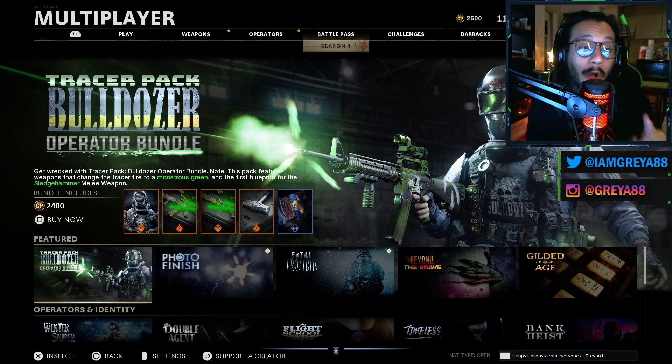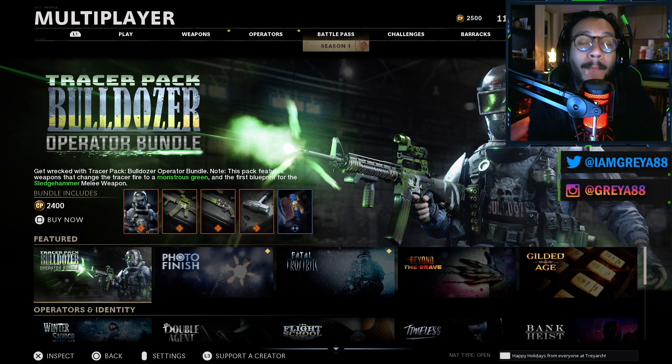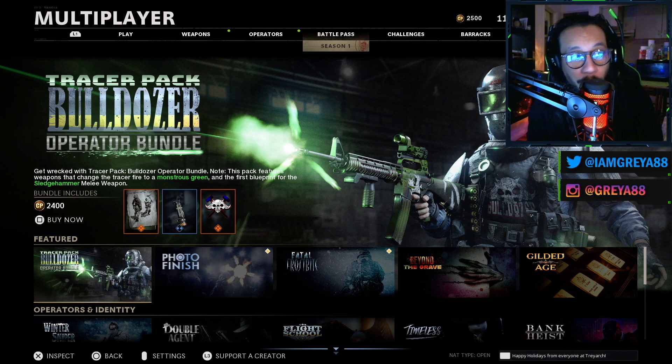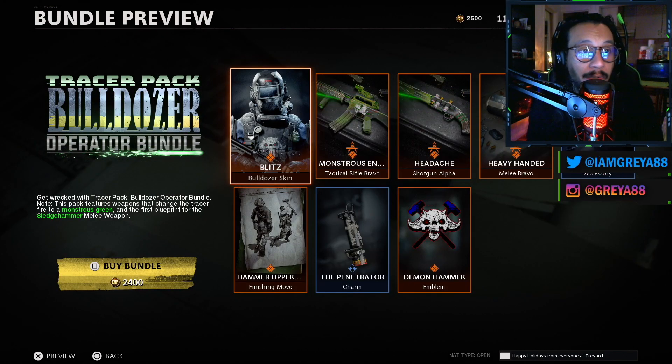Details here: 'Get wrecked with the Tracer Pack Bulldozer Operator Bundle.' Note this pack features weapons that change the tracer fire to a monstrous green, and includes the first blueprint for the sledgehammer melee weapon. First up in this bundle is Blitz, which is an operator skin for the new operator Bulldozer.